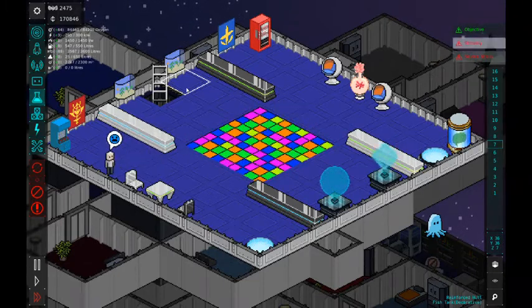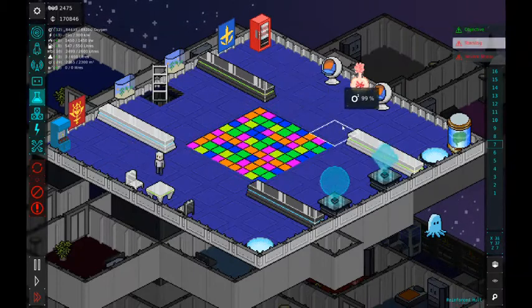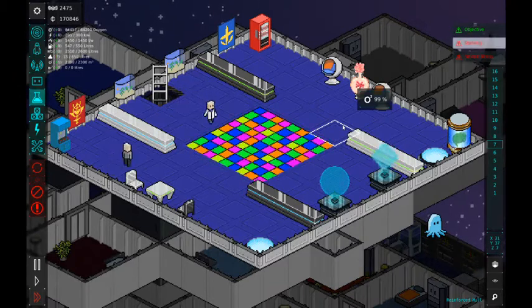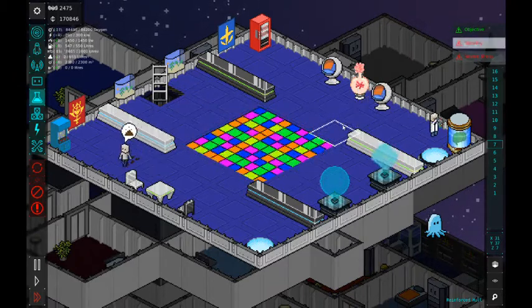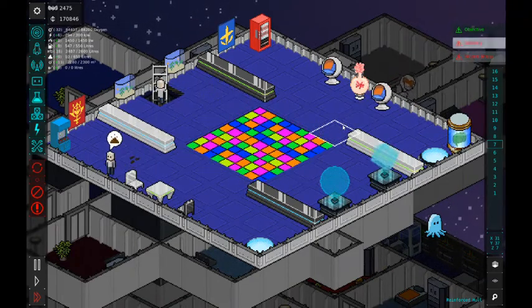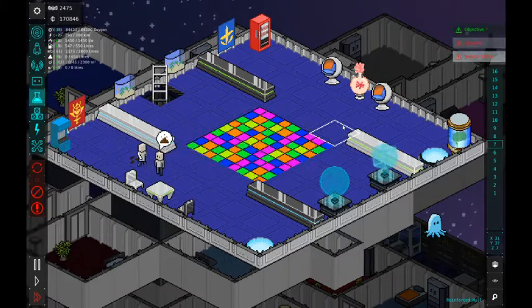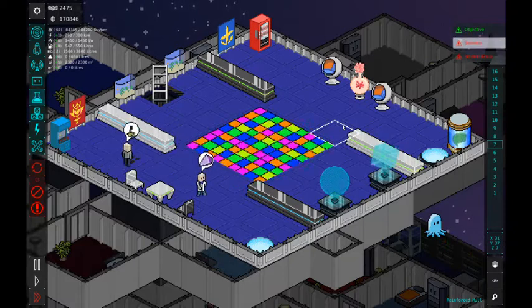Speaking of boogieing down, we have the Disco Infernal dance floor, which you can see right in the middle. These flashing tiles allow your meeples to come out and dance and hold dance off after dance off. Again, just an aesthetic mod, but it's really cool. Allows for some extra nightclub space to be built for your meeples. This is built by Link238.